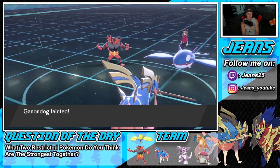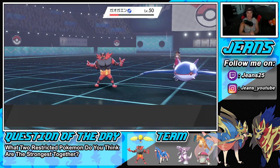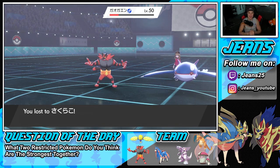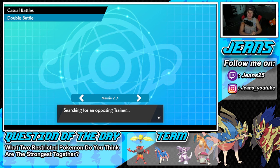Solid battle all around. We got to show off the team yet again. Let's hop into our third and grab ourselves a winning record. A lot of people are saying the Palkia and Zacian restricted combo is the best one in the game right now. I'm using it and liking it a lot. It takes a little time to gel with a team and learn it to its fullest potential, but I can definitely see it doing work in the right hands.